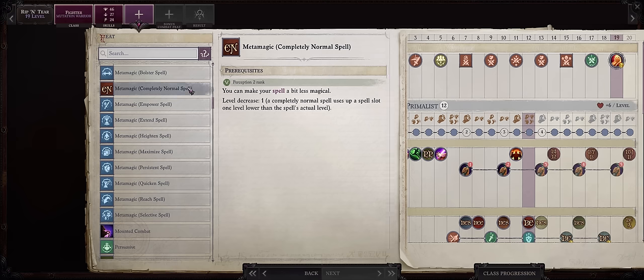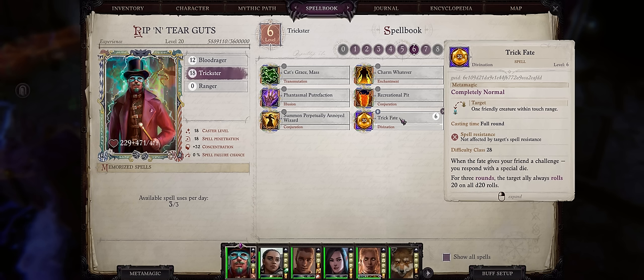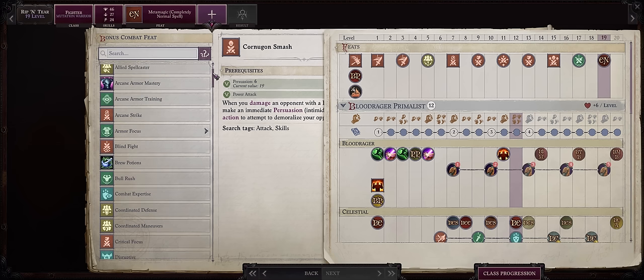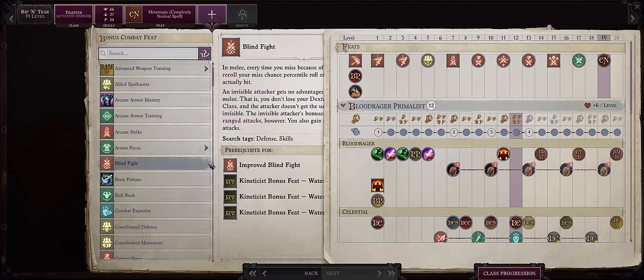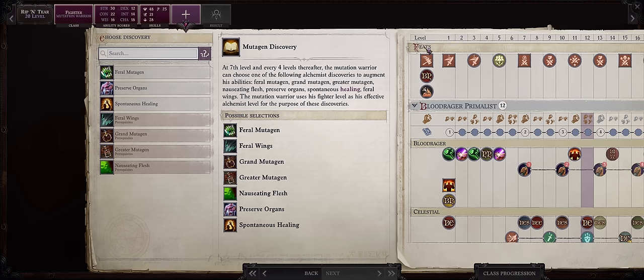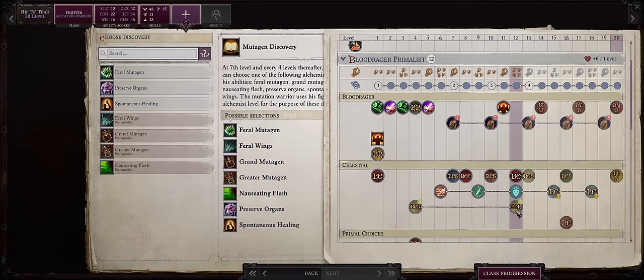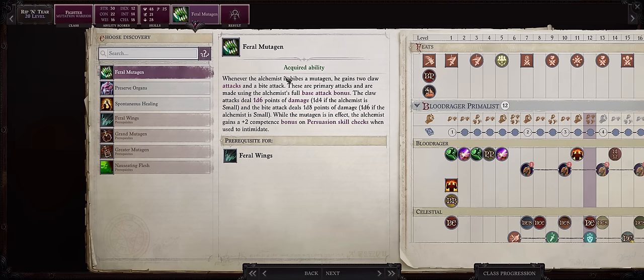At level 19, be sure to pick Metamagic and Completely Normal Spell as our special Trickster feat. The main reason is to add more casts of the ultimate Trickster spell, Trick Fate, since you'll be able to cast it at Trickster levels 7 and 6. Then as a bonus feat, you can pick anything you want — I'll go for Blind Fight, because some enemies late game have concealment sources that aren't bypassed by True Seeing. At level 20, we get our Discovery — be sure to pick Feral Mutagen, because Bite Attacks do stack, at least as of this patch.